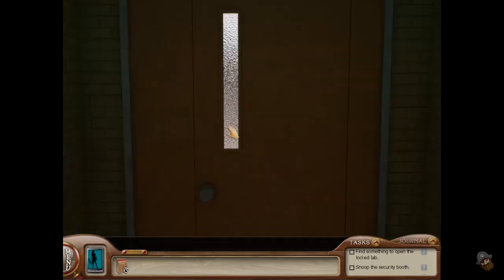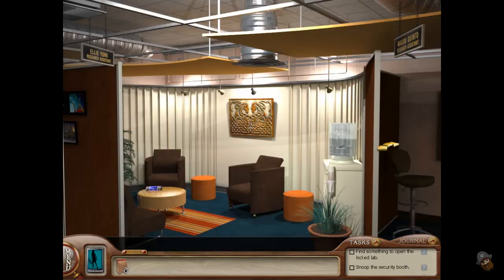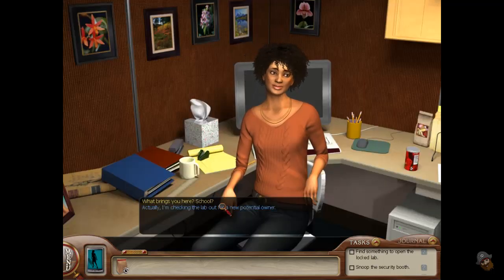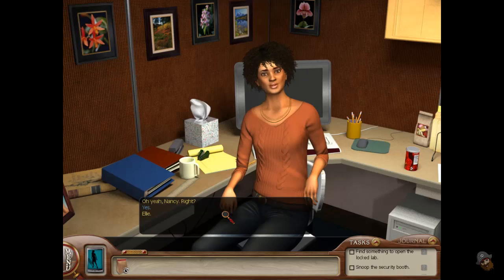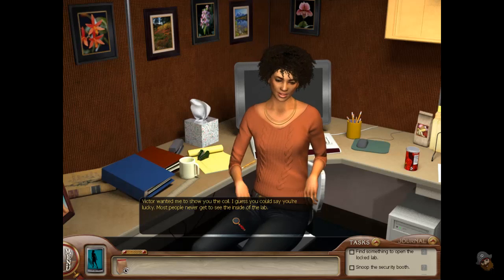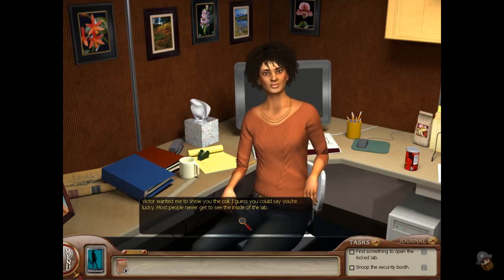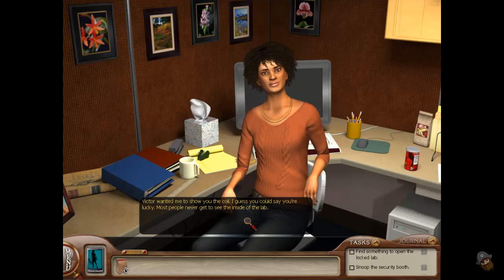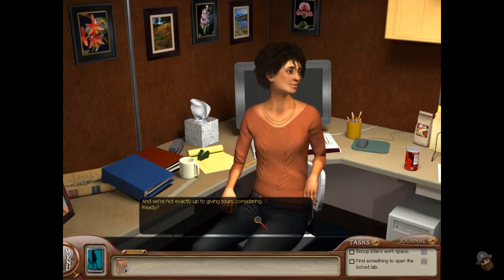What's in here? I wouldn't do that if I were you — Mason's not very forgiving. Can I help you? What brings you here? Actually, I'm checking the lab out for a new potential owner. Oh yeah, Nancy, right? Yes! Ellie. Victor wanted me to show you the coil. I guess you could say you're lucky — most people never get to see the inside of the lab, and we're not exactly up to giving tours, considering.